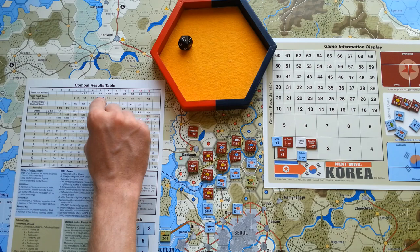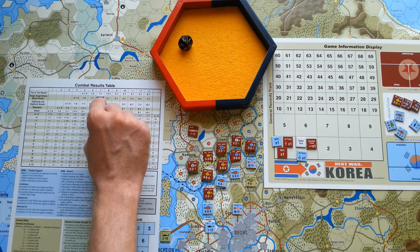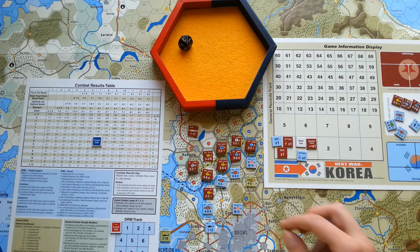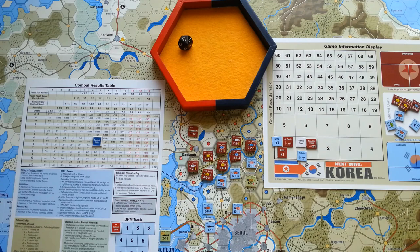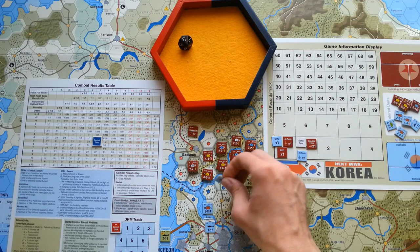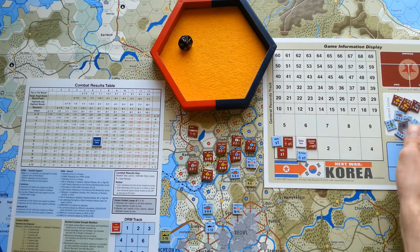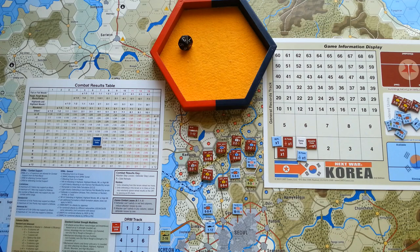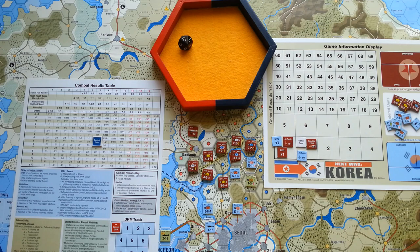Let's make a roll — three, not bad. It is one-two — one of the best results North Koreans wanted to gain. They suffer one loss, and it was a leading force, so this light infantry is wiped away. Light infantry is definitely a very vulnerable unit. South Korea suffers two losses: this brigade was the leading force and had only one step, so it's gone. This division had to suffer one step loss and it was its second step loss, so it is eliminated. We are entering this hex with these two divisions.